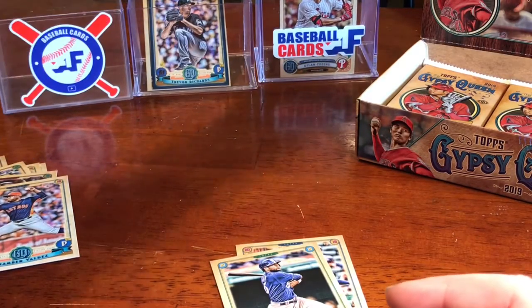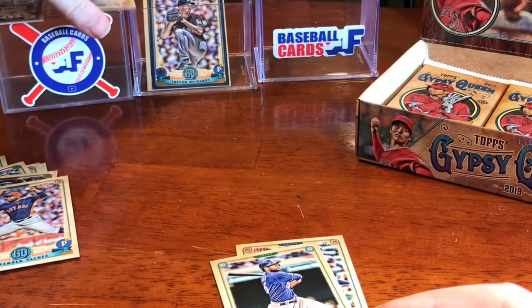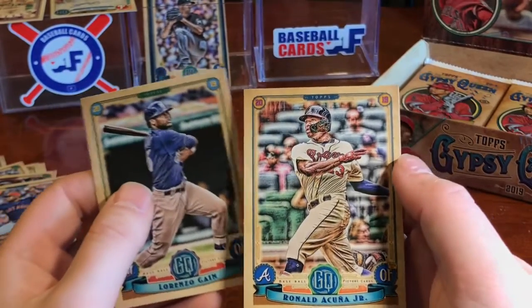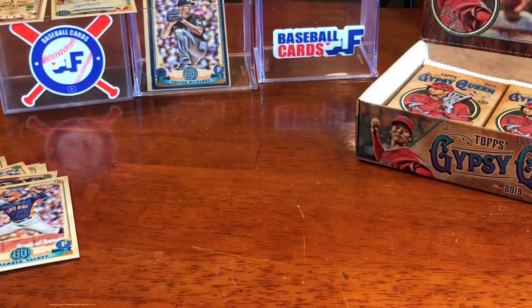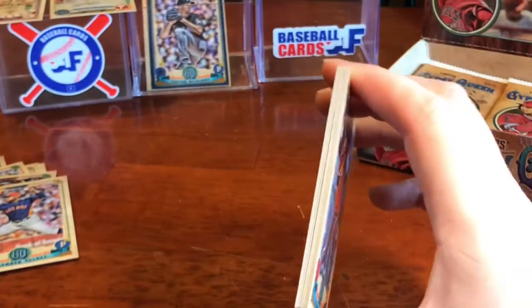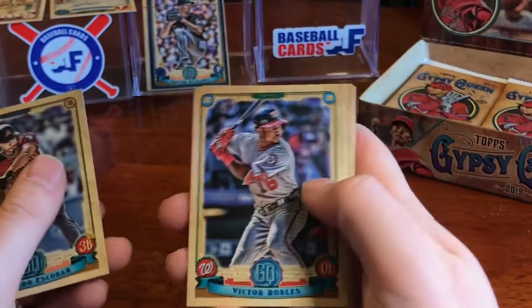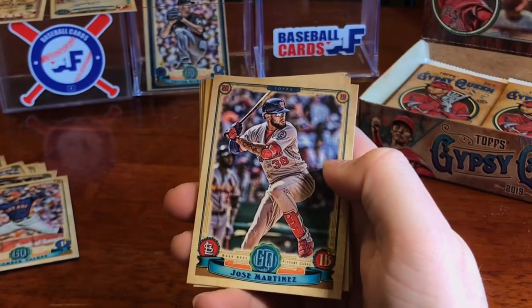One auto down, one to go. We got Lorenzo Cain and then Acuna — we got us an Acuna, really clean looking card there. First auto down, one fortune teller down. We've got Eduardo Escobar, Victor Robles, and Jose Martinez — my first Cardinal of this set. Nice clean looking batting stance there. We've got Edwin Diaz.